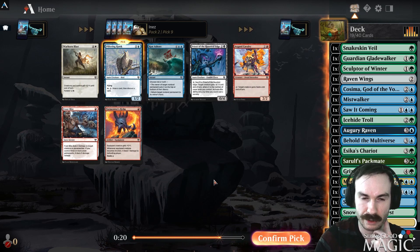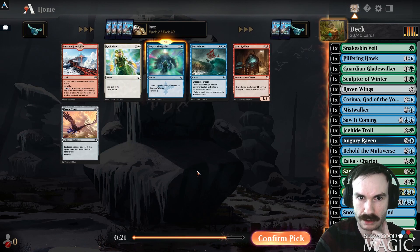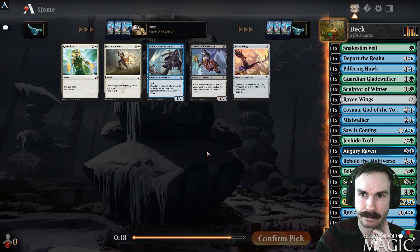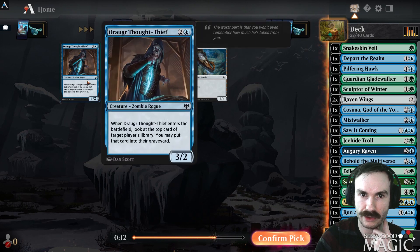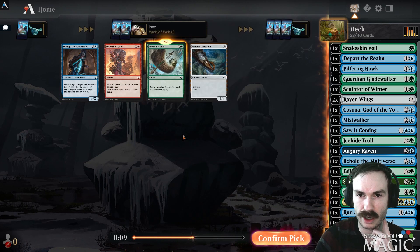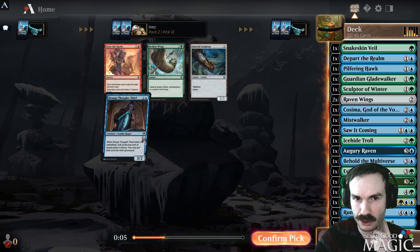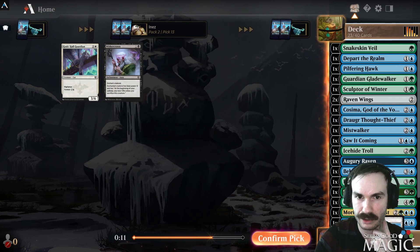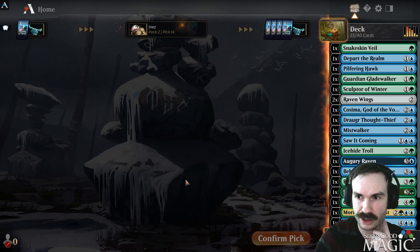Pick options: Pilfering Hawk — we may have enough snow to make that work — or Depart the Realm. I'll probably take a second Raven Wings over an Intruder so we have two pieces of equipment. Then it's Broken Wings or Draugr Thought Thief. Best of one, I don't usually main-deck either. I'll just take a Snow Land — we don't need to take the worst of the two options there.